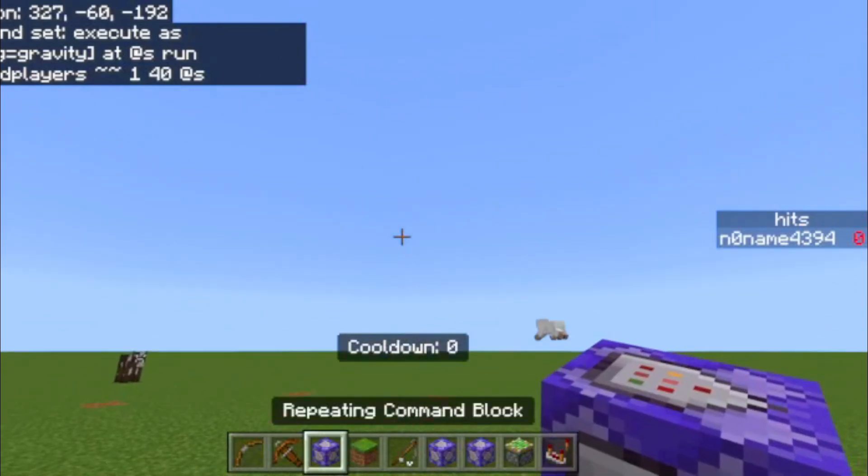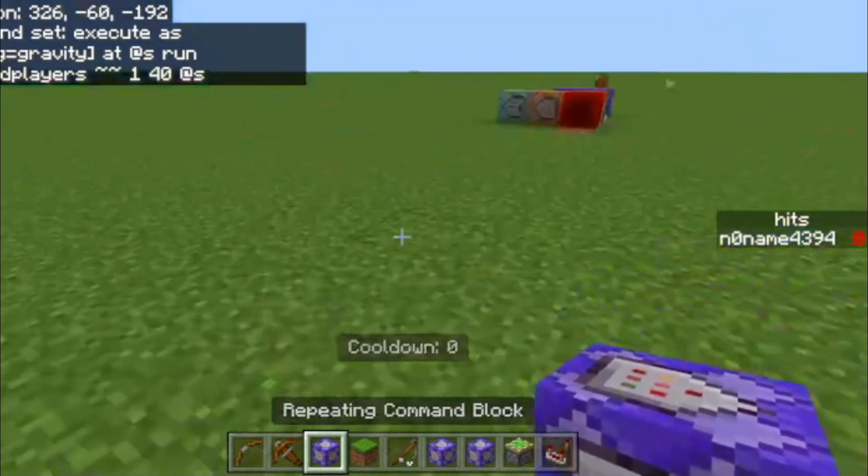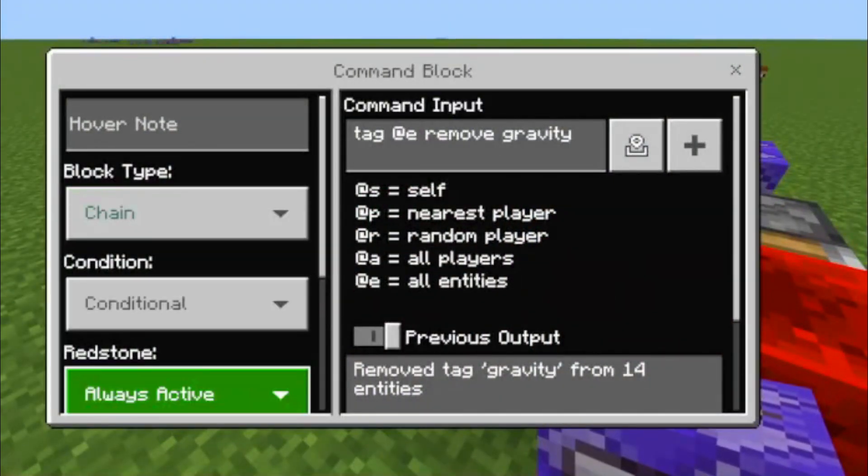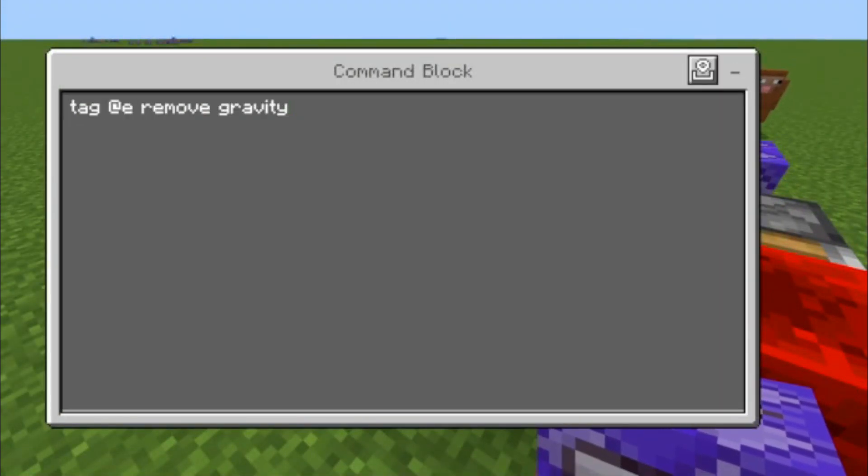Let me get the sheet real quick — they can teleport farther away than before. Then we have this chain, conditional, always-active command block: tag @e remove gravity.